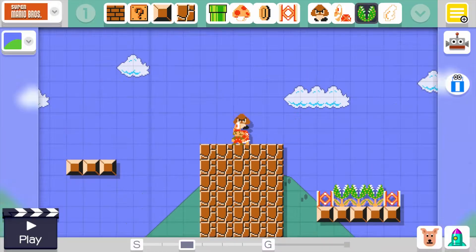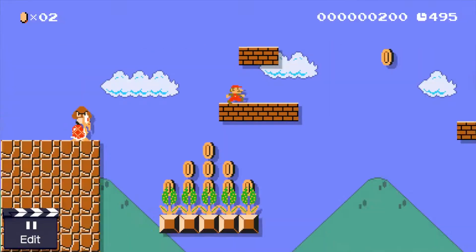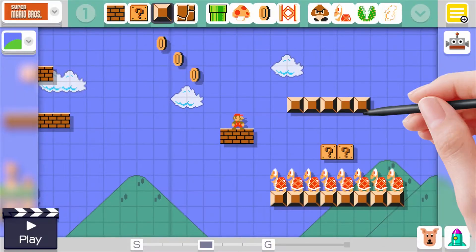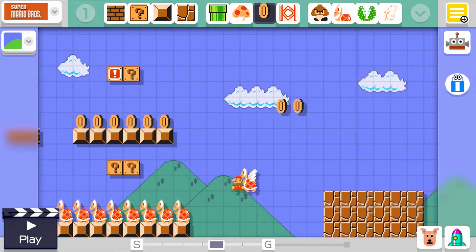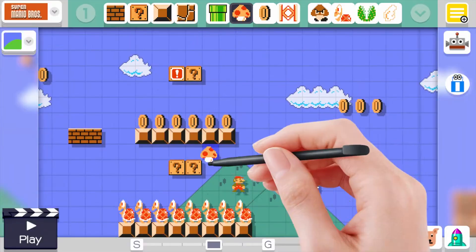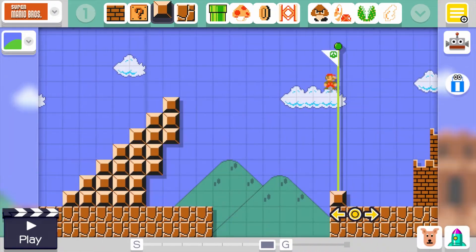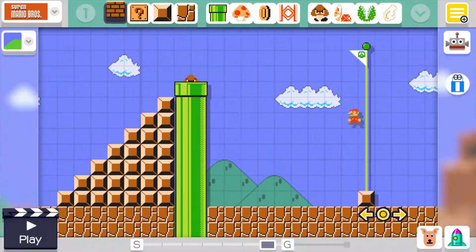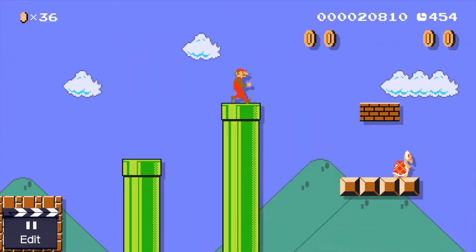There's no tutorial because the game doesn't need one. If you want a platform, you select a brick type and draw it. If you want a coin block, you drag and drop it. If you want a mushroom block, just drag a mushroom into whichever block you want it hidden in. If you want your Koopa to turn red instead of green, just give it a little shake. The interface is 100% Nintendo — simple, streamlined, and filled with fun goofy little touches.